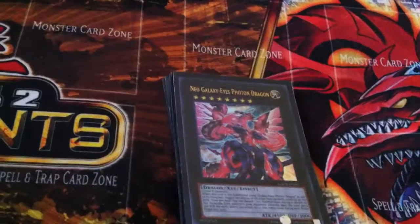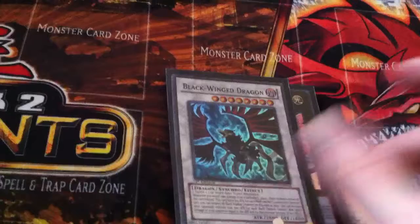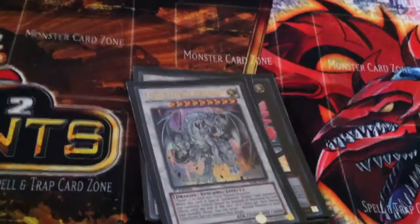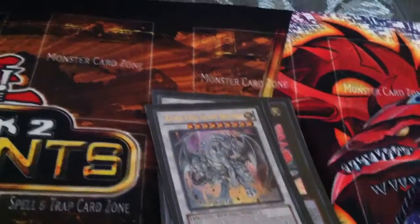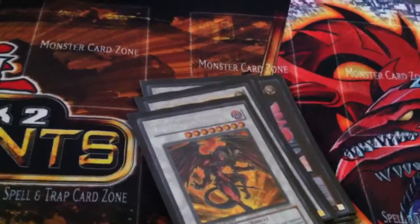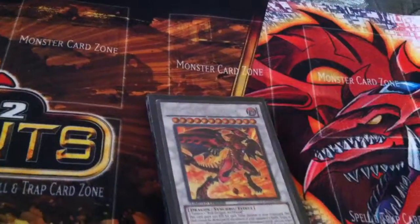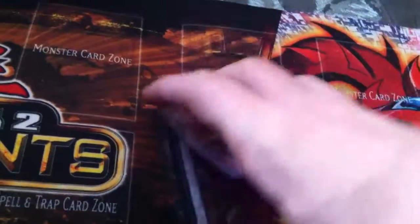Neo Galaxy-Eyes Photon Dragon — I like how he can be a giant beat stick when you're fighting against Xyz monsters and opponents using Xyz. Blackwing Dragon, filler. Azure Eyes Silver Dragon, because I do run normal dragons. Red Dragon Archfiend. Red Nova Dragon — when I get the deck to spick and span where I like, he will be side decked. And Five-Headed Dragon.